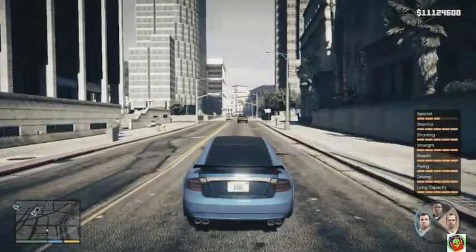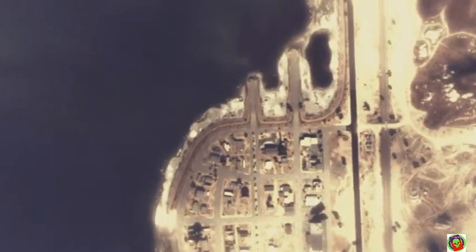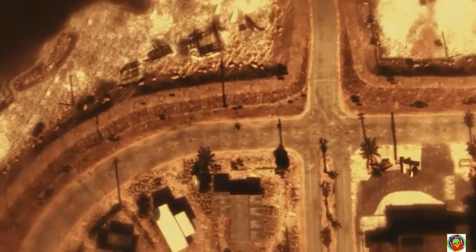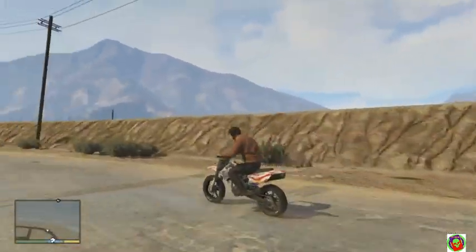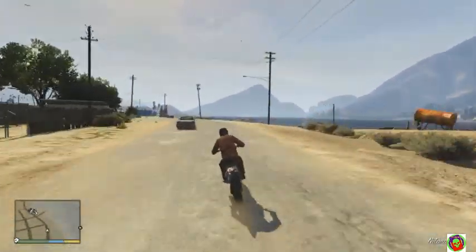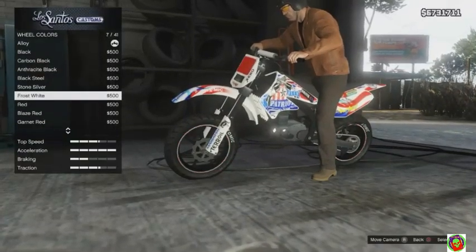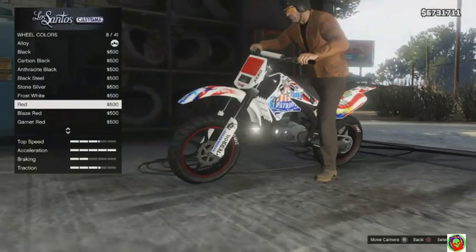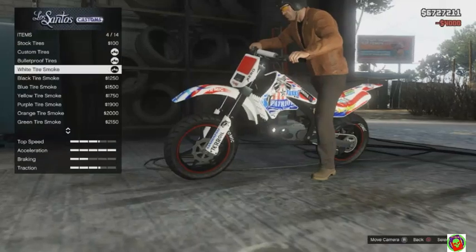Now switch to Trevor. As you can see, it has customized rims. I'm going to show you something else cool that you can do with the rims when you get into Los Santos Customs — you can actually change the color of the rims. As you can see, the lip on the carbon fiber rims is changing. I'm just going to change them to red, and of course you can put bulletproof tires on it.